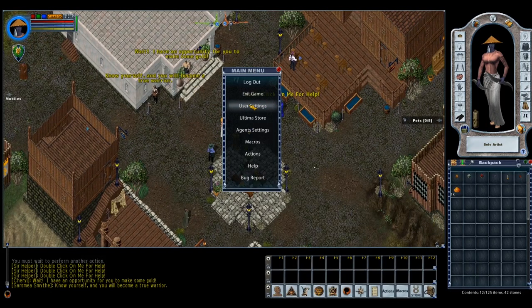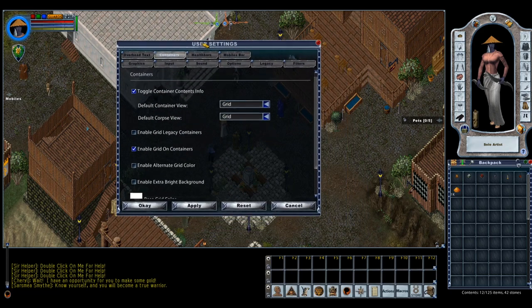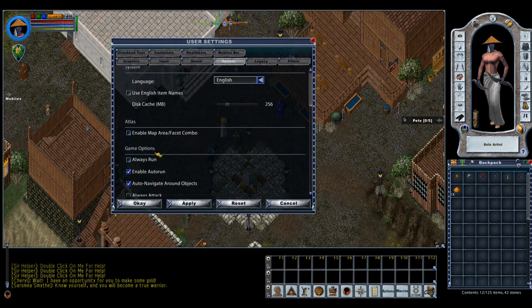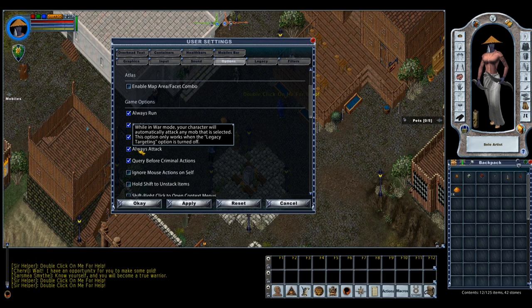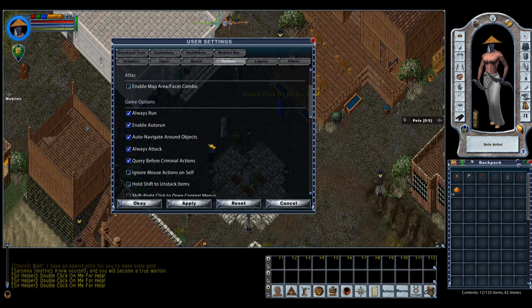Now let's get into the actual EC settings. Several are worth discussing. First, go into Options and turn on Always Run — that's very helpful. Also turn on Always Attack. Always Attack means that when you're in war mode, anything you target or select is automatically attacked, basically like double-clicking them. This can be problematic for some builds, but for a Sampire or any warrior holding a sword, it's invaluable. This is basically how I fight monsters — I use Always Attack instead of clicking them.